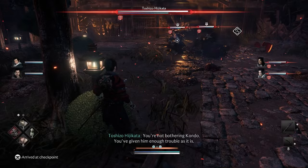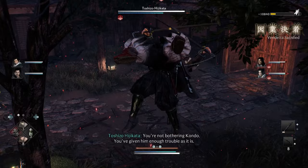First thing is you want to hurl the barrel at them so it burns them both, and then we're going to take on Hichikata first — that's easier.